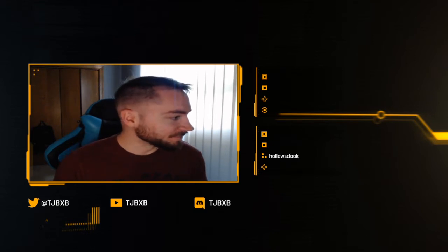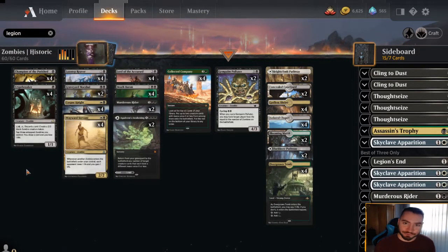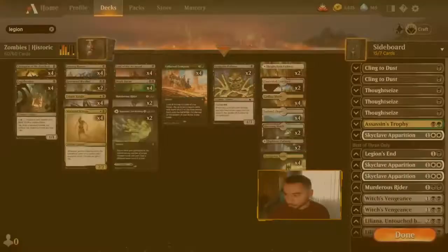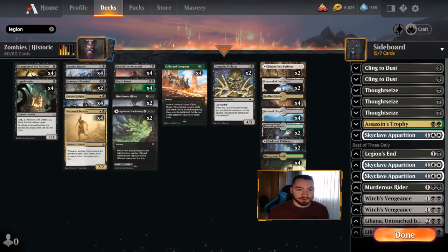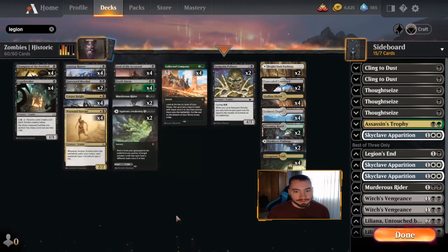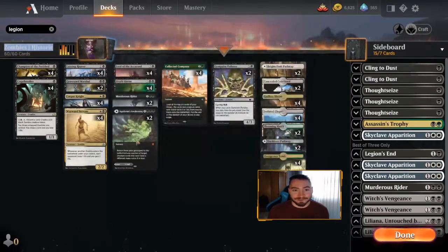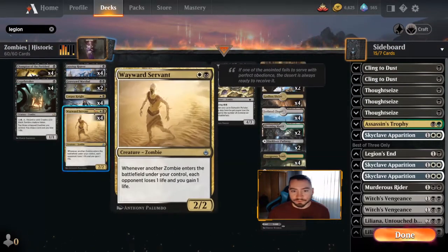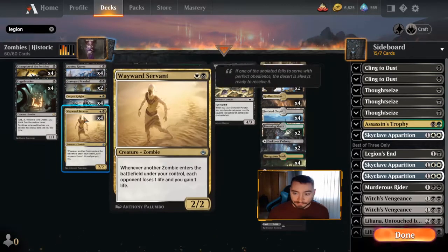Welcome to another video on the channel - we've got a fun one today. We're loading up Zombies, a new tribe to try out on the Historic Arena meta. Let me move my face over so we can see the full sideboard. The main card of the deck is Collected Company. We're running 32 creatures, not counting the Gempalm Polluters - that's what gives the deck reach when you cycle it with five or six zombies out.